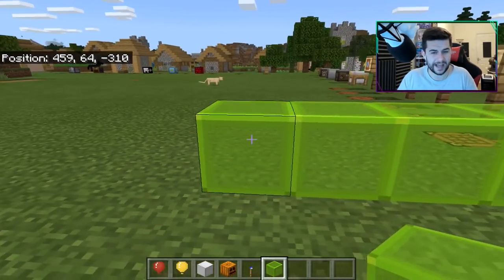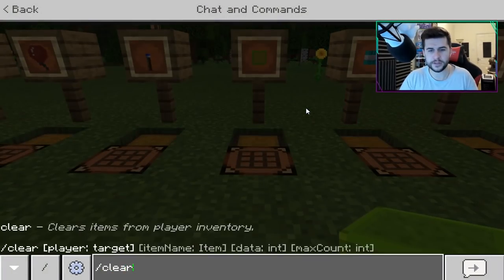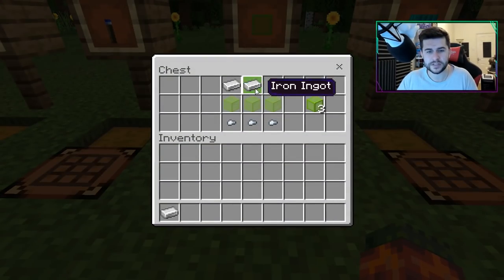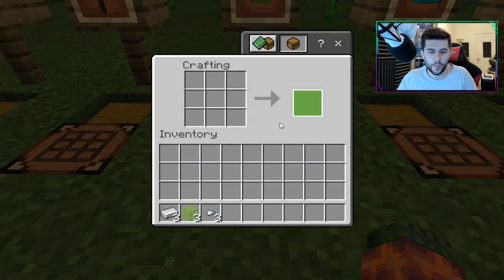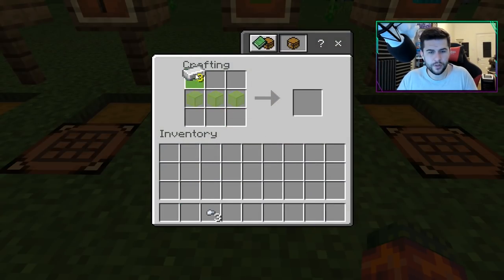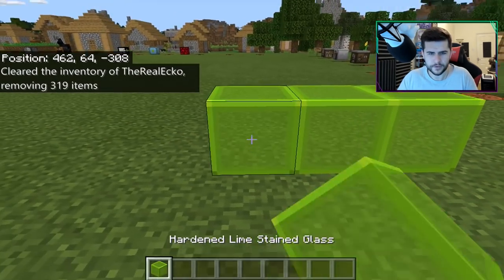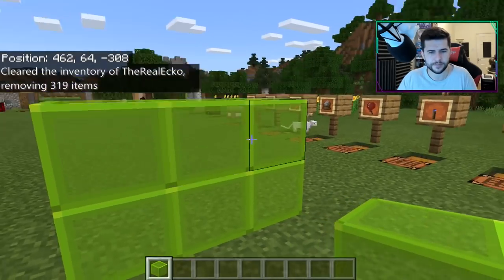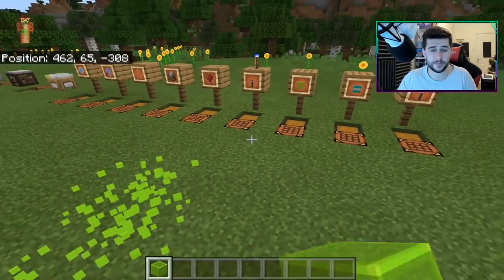This is hardened glass — it's so much cleaner as well. If you wanted to make yourself some hardened glass, the recipe is iron plus iron nuggets, and whatever dye color you use will be the color. So we would use lime, for example — three of these on top. Quite expensive to make, but if you've got spare resources or iron farms, it's not going to be too much of a problem.